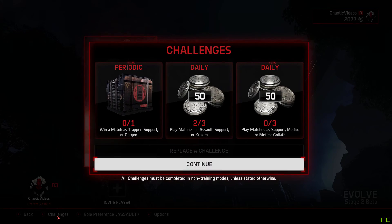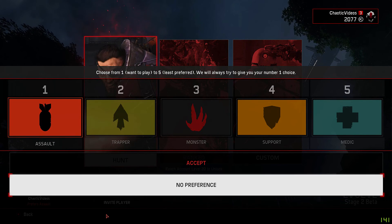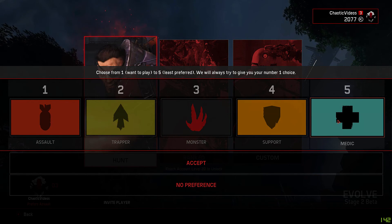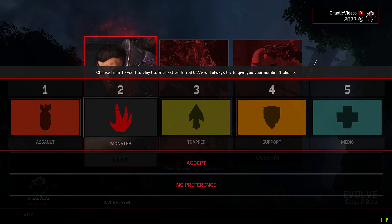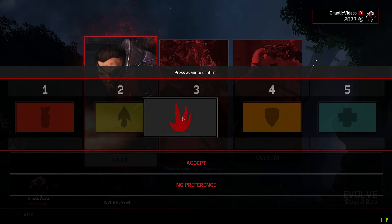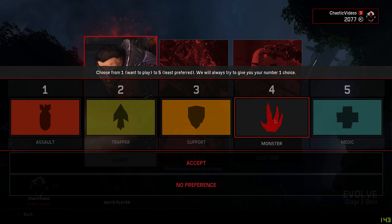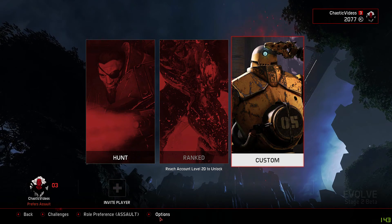We are going to do a hunt. You have your character, back options, and your challenges visible here. The important part is role preference — you click on your preference and slide it to where you want. I currently have assault as my main, trapper as second, monster as third, support as fourth, and medic as fifth. You can rearrange these so that number one is the role you most want to play and five is the least preferred.